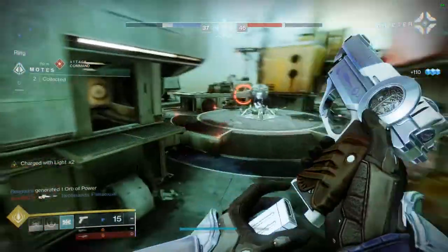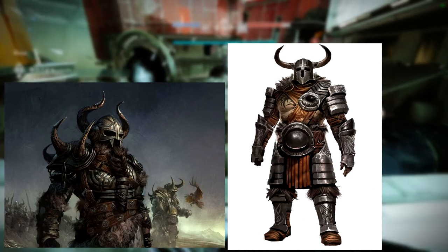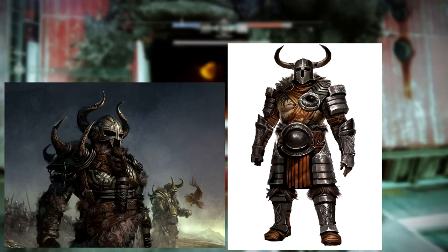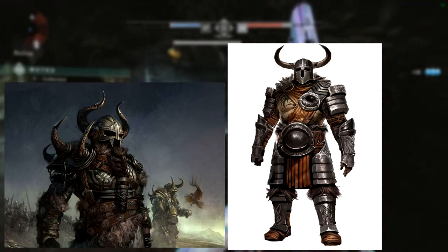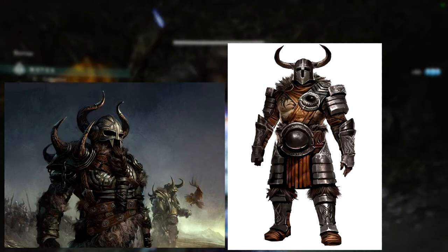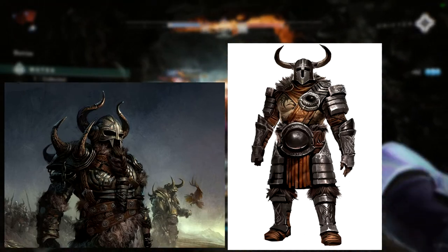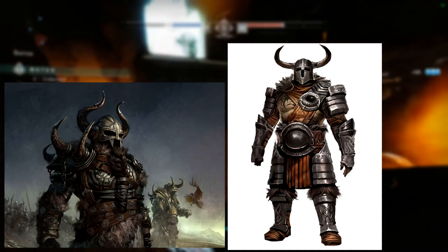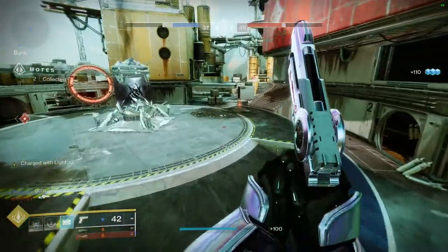For the Titan, I'd combine a couple of different looks. Titans would get the horns and the runic armor — I think they'd be the best fit for it. A pauldron on one side with horns, and on the other side maybe a bear head would be really cool, with a lot of fur. The horns are very important — that would be the big distinguishable thing between the Titan and the Hunter, along with the Hunter having the cloak up.